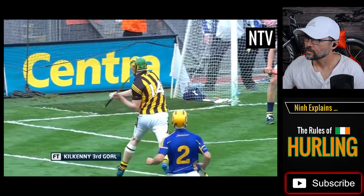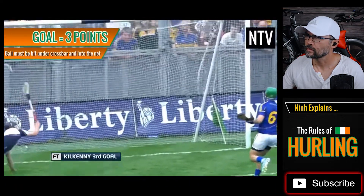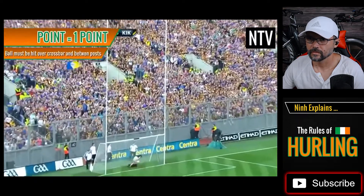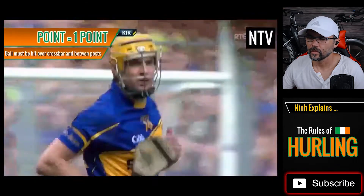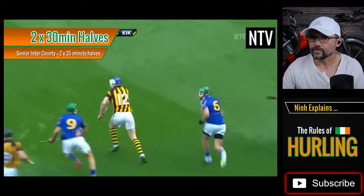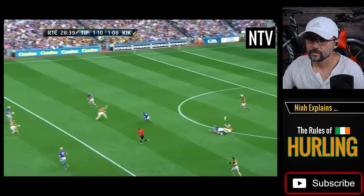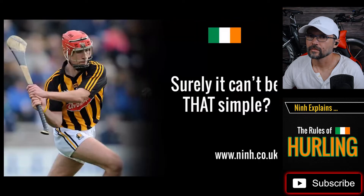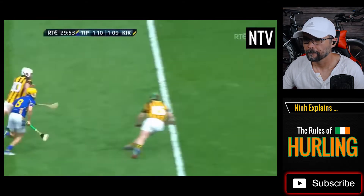The object of the game is for your team to score more overall points than the opposing team. To score, a player must use his stick — known as a hurley — to hit a ball known as a sliotar into the goal. If they successfully hit the sliotar under the crossbar and into the net, this is a goal worth three points. If a player hits the sliotar over the crossbar but between the posts, this is a point worth one point. The game is played in two 30-minute halves for a combined playing time of 60 minutes. High score at the end of time wins, and any game that results in a draw must be replayed.